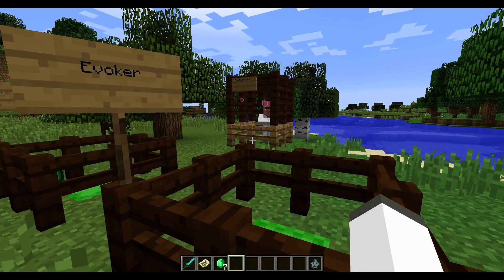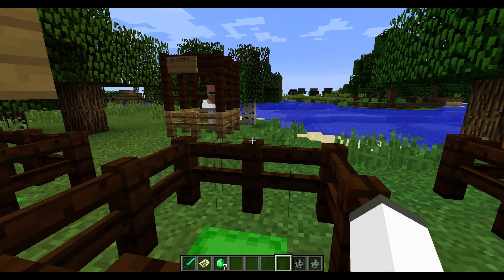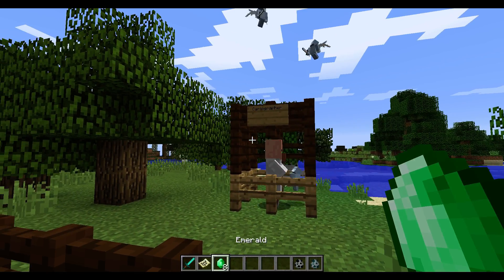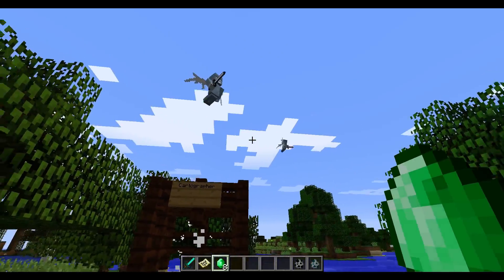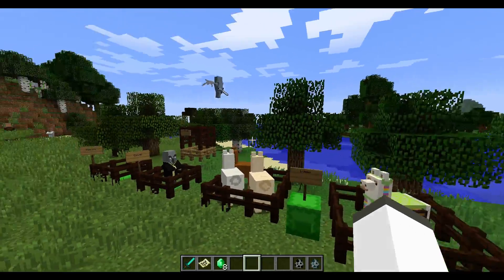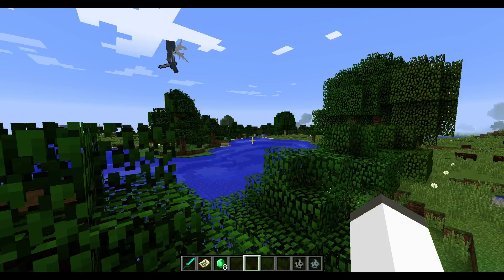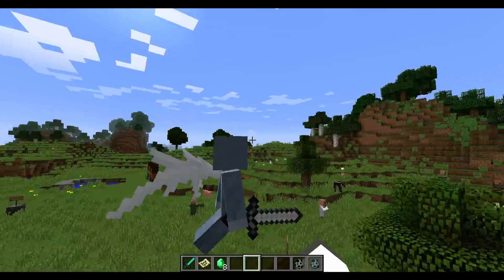Next is the Evoker. The reason I didn't spawn this guy in earlier is because he does this — he casts his magicky magic. His little fairy things, which are the new mob called Vexes, murder the villager. They look pretty awesome, like little fairies. They spawn by the Evokers. They can fly through blocks. They are hostile towards players, and when they're about to attack, the texture changes to red. And they make awesome noises.